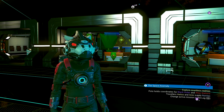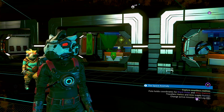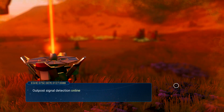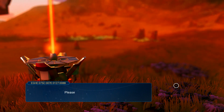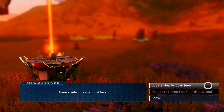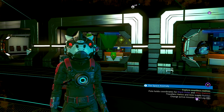They have changed the signal booster, and I'll show you right here. If you go and try to use your signal booster right now, all you could do is search for nearby buildings or drop pods. In order to find a manufacturing facility, you need to scan secure frequencies — but they took that away.